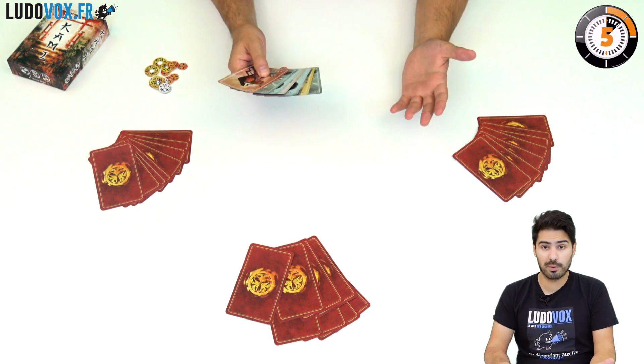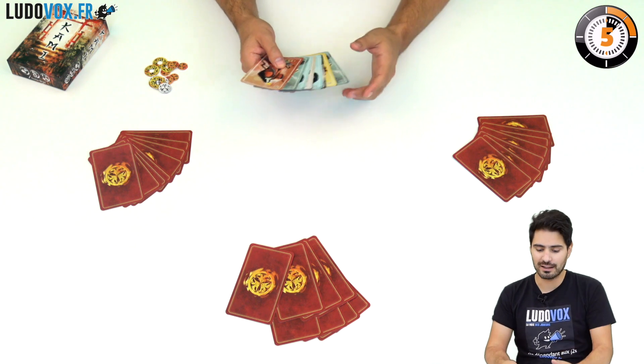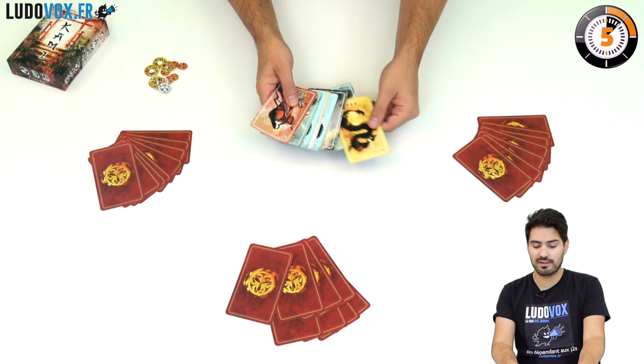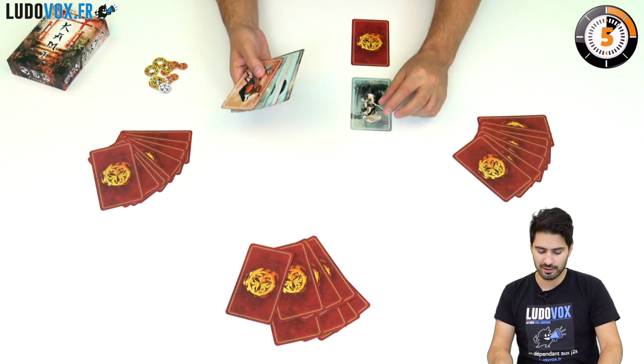So how do you play? You're going to play cards from your hand either in defense or in attack. Let's say I am the first player — I will place one card down for defense, here, and then I will place one card for attack, so I will place this one.